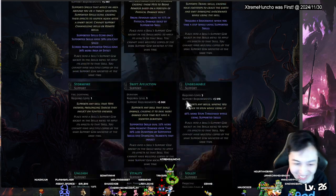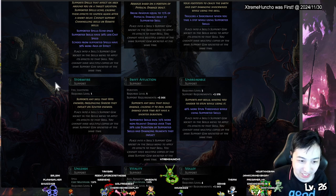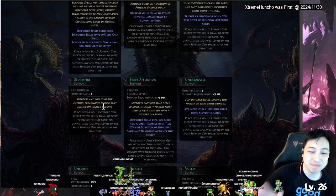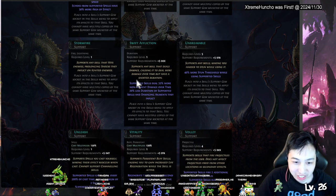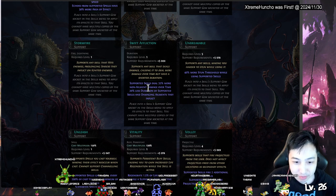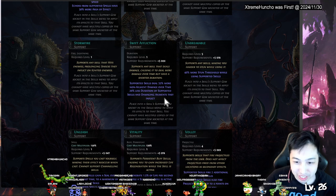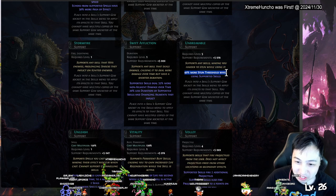Storm Fire — supports skills that hit enemies, making shocks last longer. So if you shock an enemy and put fire on them it makes the shock last longer. Affliction — supported skills deal 30 percent more non-ailment damage over time, but it's shorter duration. Unbreakable — 40 percent more stun threshold when using the skill, so you don't get interrupted.